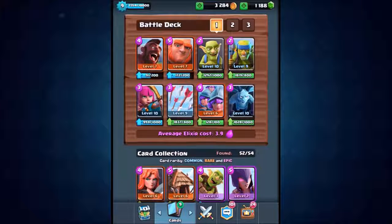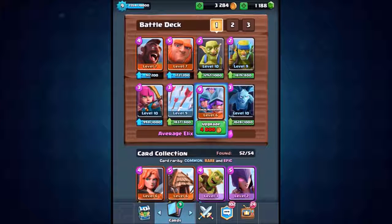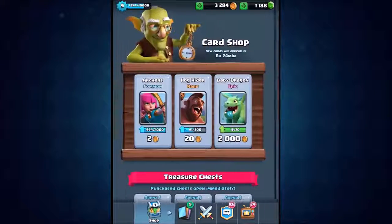I'm going to show you how this battle deck works live. There is a reason why I'm calling the Three Musketeers a secret weapon. So check it out — we've got the Hog Rider, the Giant, the melee Goblins, the Spear Goblins, the Archers, the Arrows, the Minions, and of course our secret weapon, the Three Musketeers. The average elixir cost is 3.9 elixir, which is insanely cheap considering we have the Three Musketeers inside of our deck.